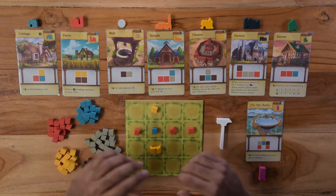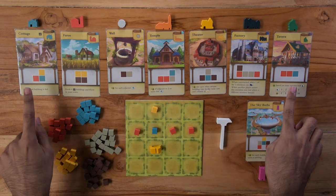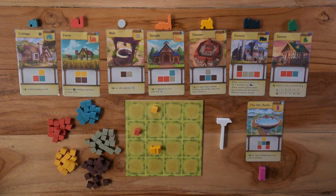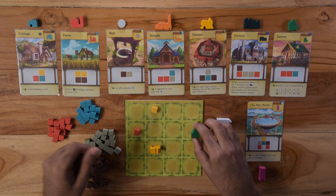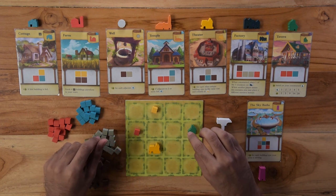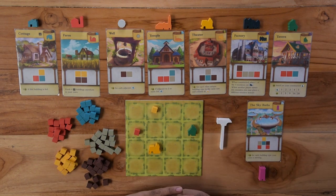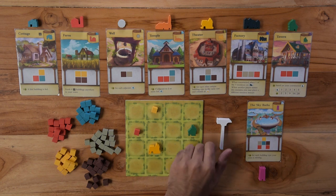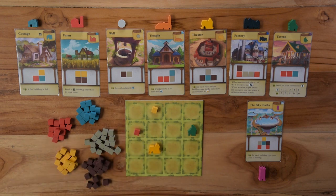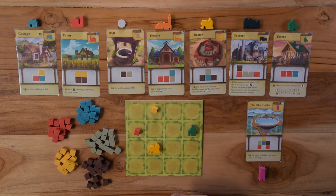On a turn, after a resource is placed, if the pattern is present on your board, you can remove the resources and place the corresponding building on any of the squares that were used to build that structure. Remember, you cannot reuse or double use your resource cubes to build multiple structures. Once all players have chosen to build or pass, the master builder piece moves to the player to the left. If the player to the left has no more empty spaces on their town grid, they pass their turn till the end of the game.